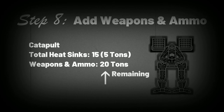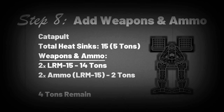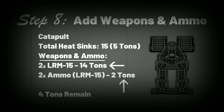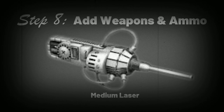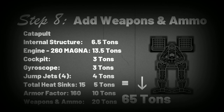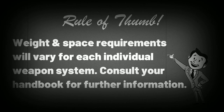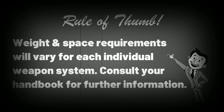It's all led up to this — after everything else we've done, that leaves us with exactly 20 tons left to allocate for offensive purposes. We'll load a couple of long-range missile launchers onto each shoulder and add a ton of ammunition each. Two LRM launchers with a ton of ammo each takes up 16 tons total, leaving us with four tons to spare. As backup weapons, we'll place four medium lasers on the body at a cost of one ton each, leaving us at exactly 65 tons. The details of each individual weapon vary in weight, space, and other specifics, so consult your handbook for specific information on each weapon system.